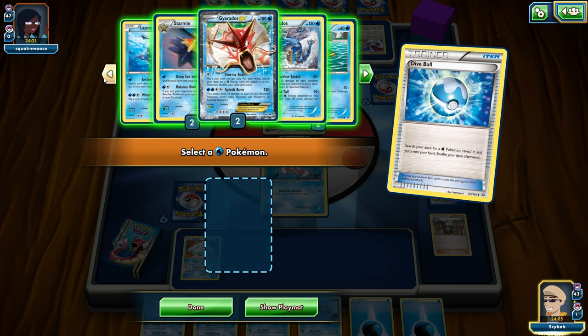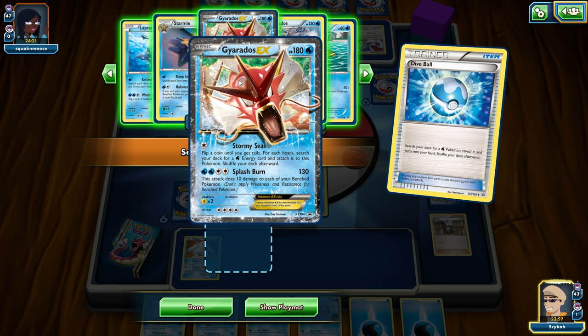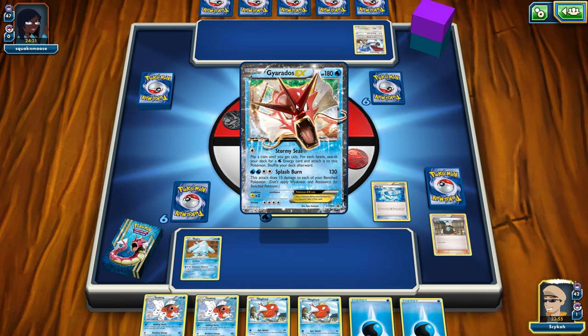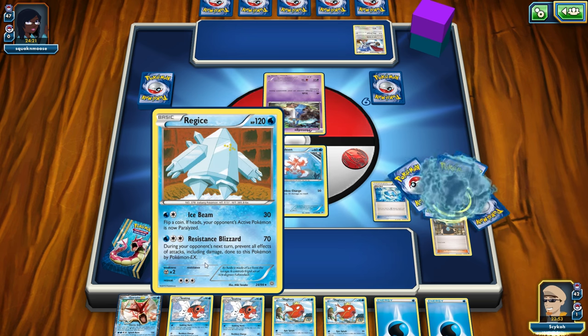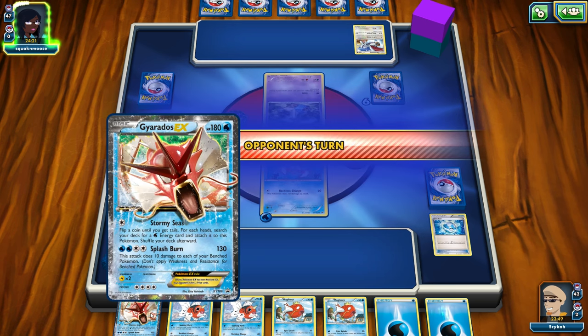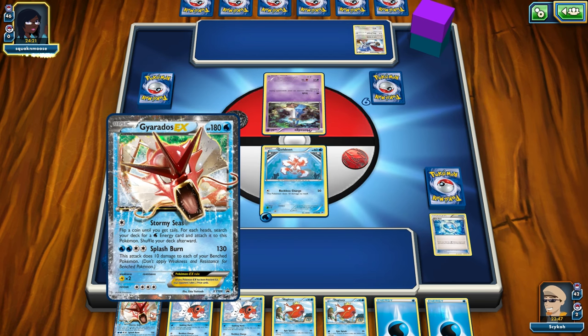So let's look around — we've got Lapras, Starmie, there's the Gyarados we're looking for. We've got a regular Gyarados as well, but I think I want the EX. Flip a coin until you get heads — Splash Burn looks good. So let's go ahead and draw that guy and put it in our hand. Now the question is, do we power up Regice or do we power up Gyarados EX? If we get four energy on Gyarados, this attack does ten damage to each of your benched Pokemon — we will hurt our own guys, but 130 damage is pretty huge.